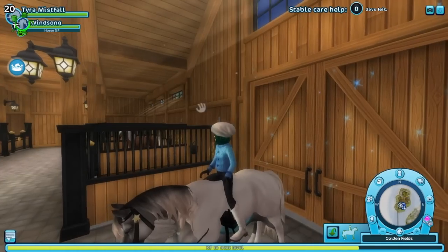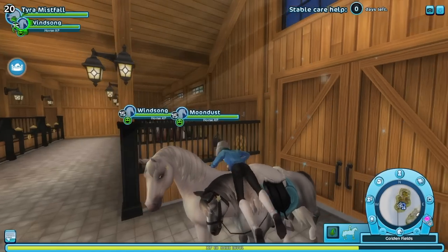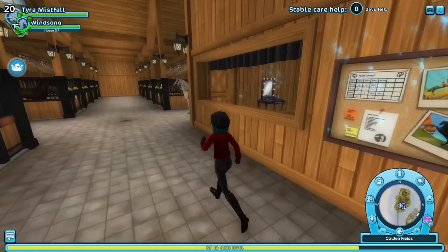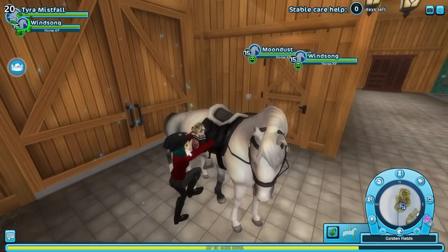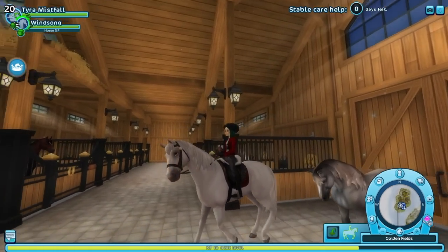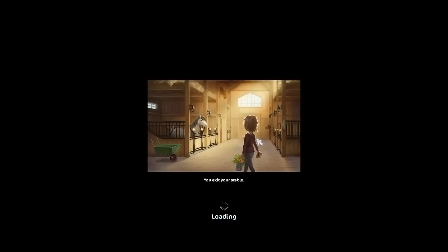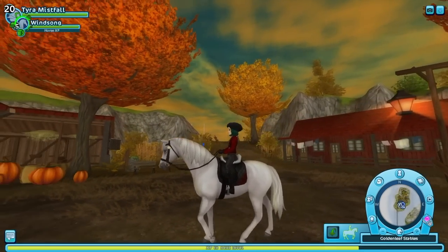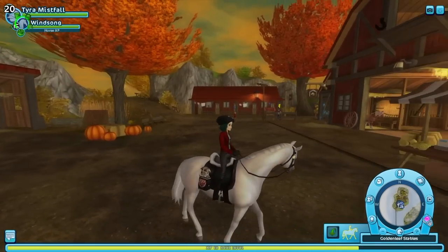I need to get Moondust's gear off so I can tack. He's got a star on his face. I'm going to tack Winsong up now. Let's see how he looks with his gear on. He looks so handsome. I'm going to check out the gaits. They do remind me a little bit of the Trachner, but not quite. Their neck and head do seem a little bit strange, but I just want to see the gaits right now.